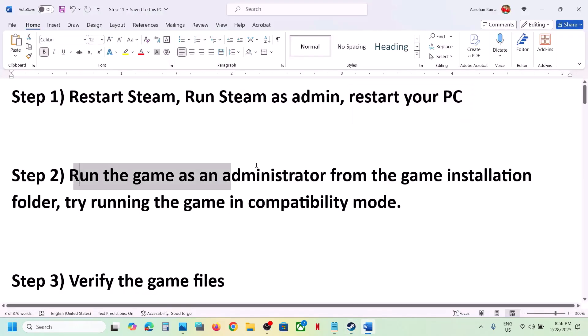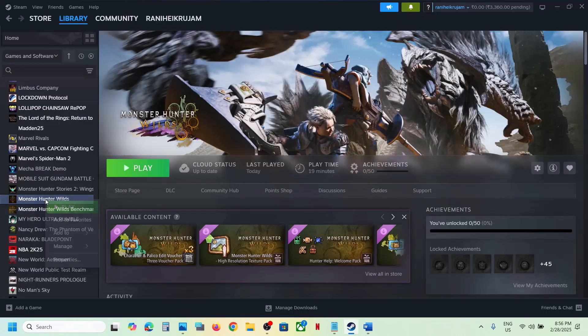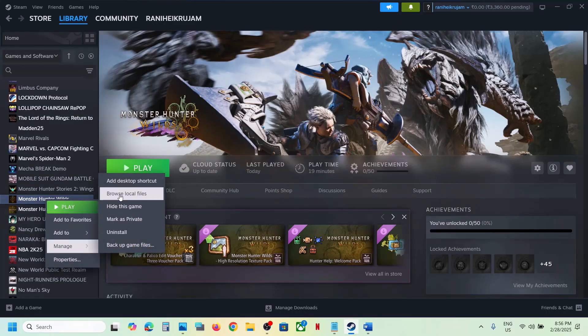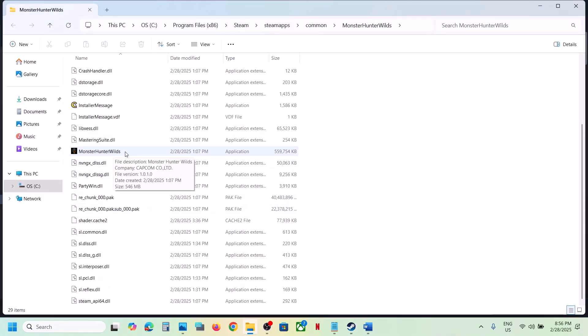The next step is to run the game as an administrator from the game installation folder. Make a right click on the game, select Manage, click on Browse Local Files — it will take you to the game installation folder. Make a double click, launch the game from here, and then check.